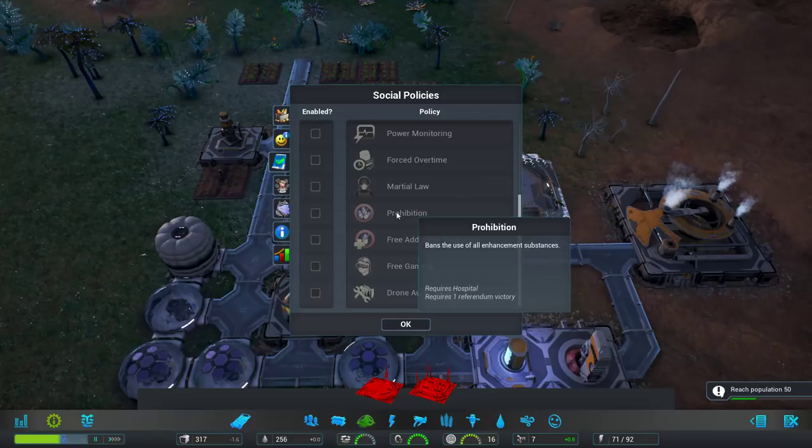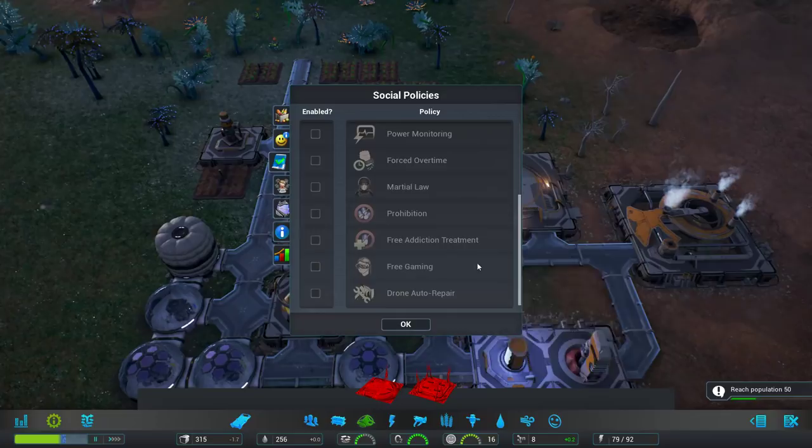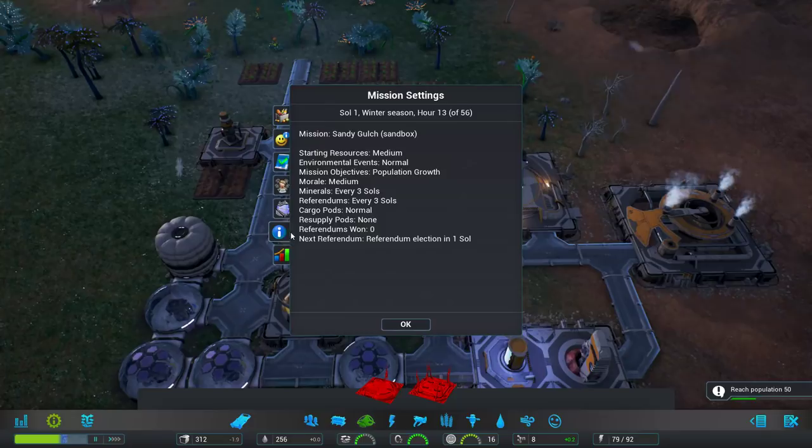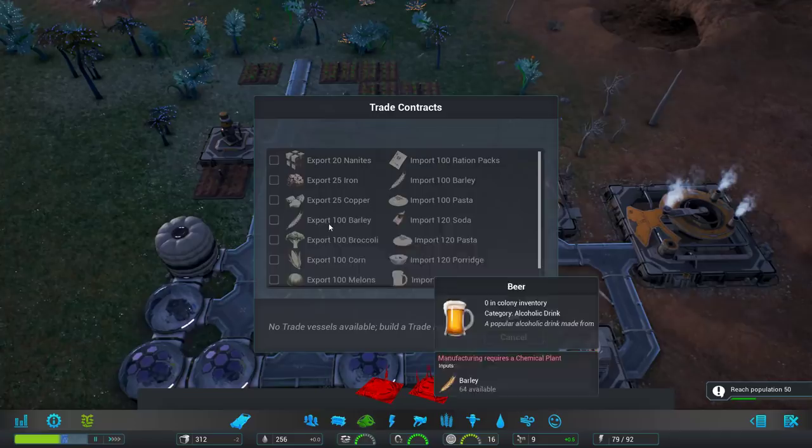There are stimulants, ways to help reduce crime and keep people more passive. We could implement rationing, which I'm going to do right now. It lowers the freedom morale so people get a little unhappy, but we're going to make sure we have food throughout the winter. Here's our list of colonists, their current morale and health. All of our buildings and their efficiency — taking a hit because of our population. Trade screen: these are things we can export, and in exchange we'll get these things imported, but we need a trade hub.